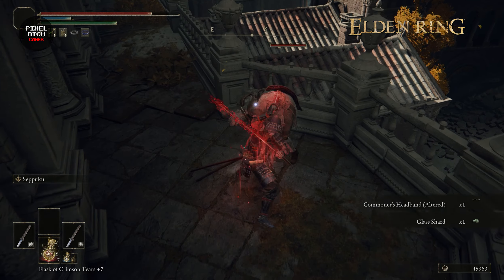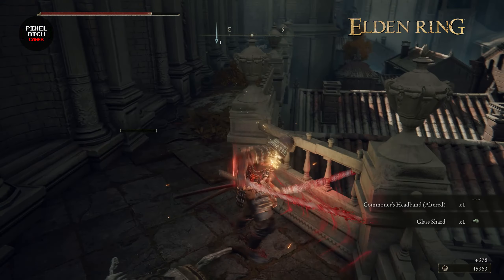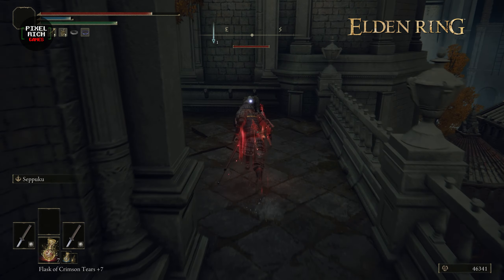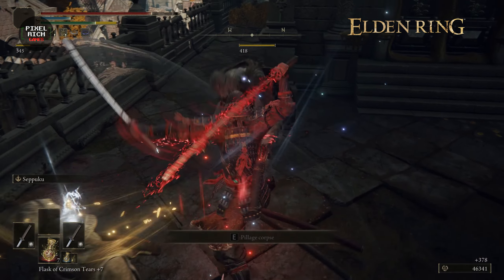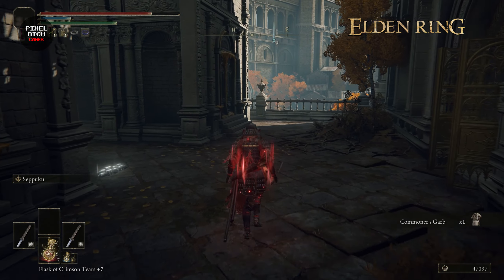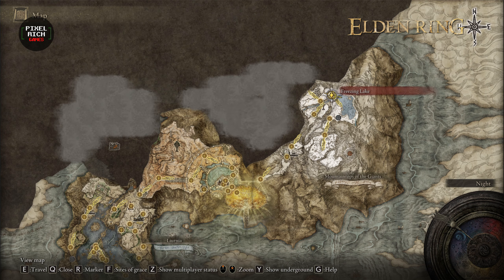This Ash of War can be applied on swords and twin blades. If you want a bleed build, this is a must-have. Before you're able to get this though, you need to have progressed through the game, because this is located in the Mountaintops of the Giants, and the closest site of grace is called Freezing Lake.